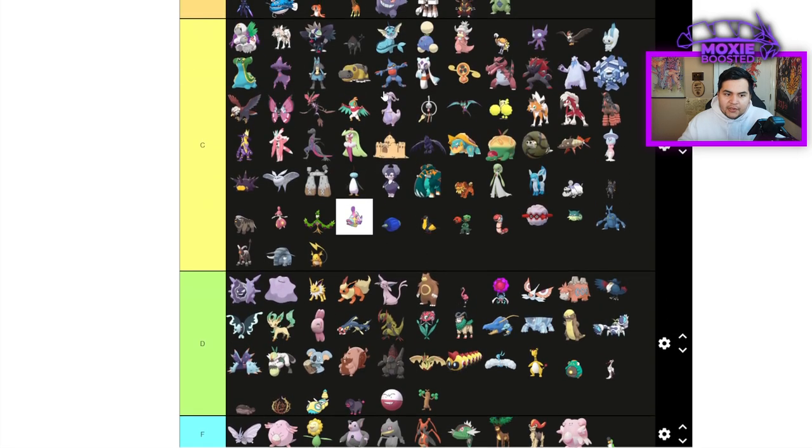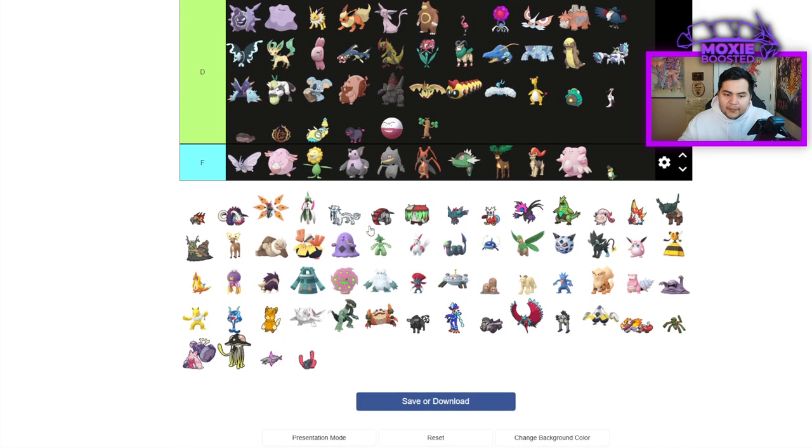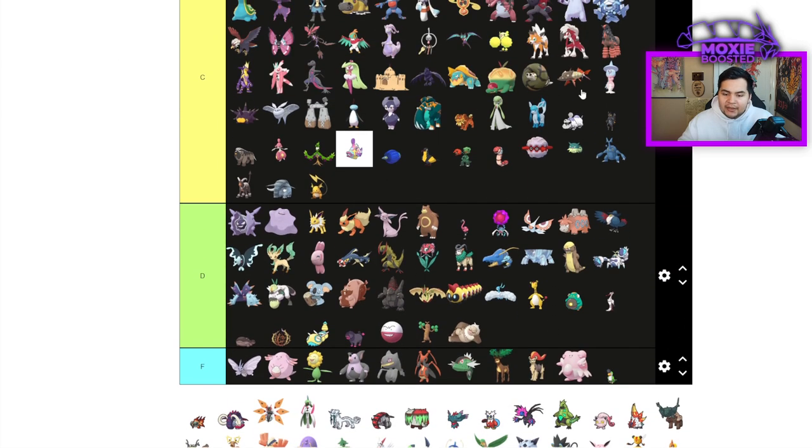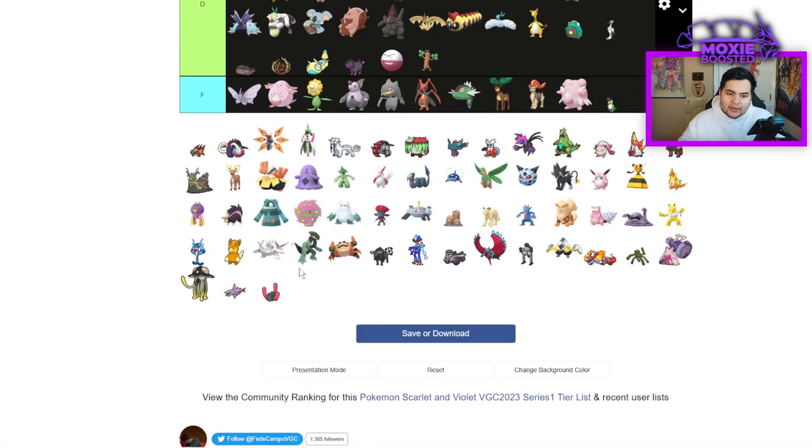Raichu is going to be C tier — just a good Fake Out Lightning Rod mon. Slaking is going to be D tier, you have to use it with an ability swap mechanic — but let's put it in C tier. If you use it with Doodle Grafaiai, you can do something.